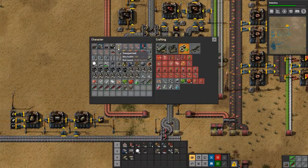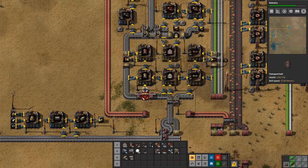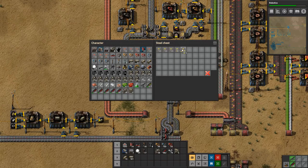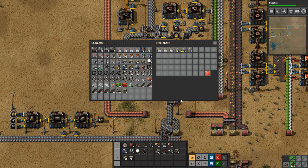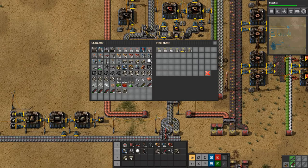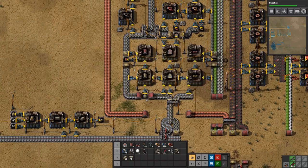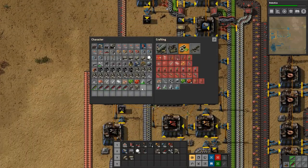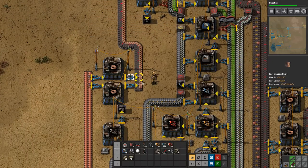Let's get rid of this extra belt and stick it in there. I wonder if they can actually use the ones that are damaged, but we're not going to worry about that now. We need miners - I think we need more miners than that, so let's grab those.